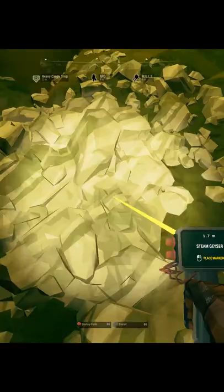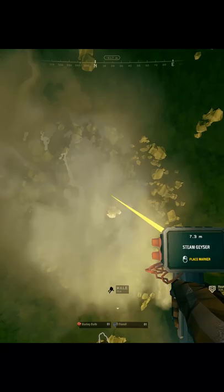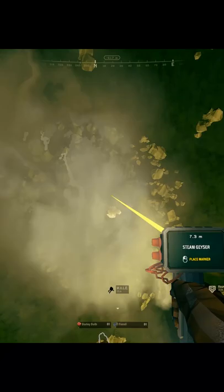This is a steam geyser. You can frequently spot it in fungus bogs. It regularly shoots out a strong gust of wind with enough force to blow away any dwarf near it. When you're blown away you might get hurt from fall damage, so please do be careful.